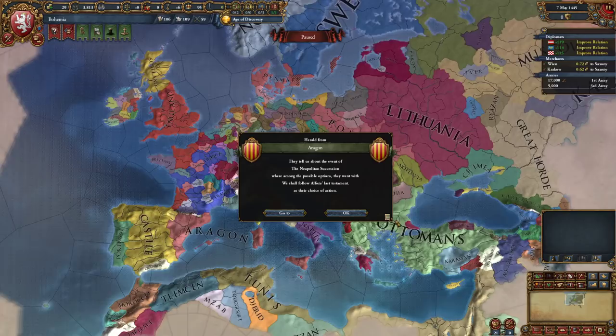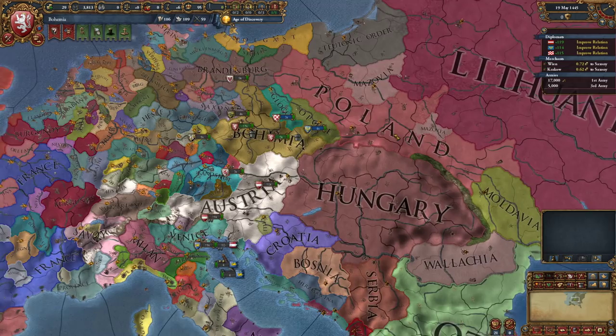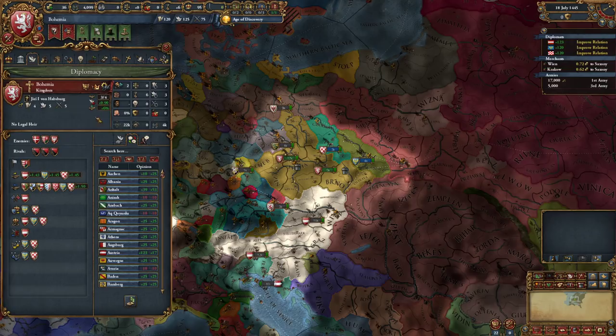The Neapolitan succession - it looks like the King of Aragon in his last will and testament bequeathed Naples to be independent. So it looks like Naples is independent now, that's kind of cool. We have a fort here and in our capital - I wish this was in better terrain actually. It's a little unfortunate.